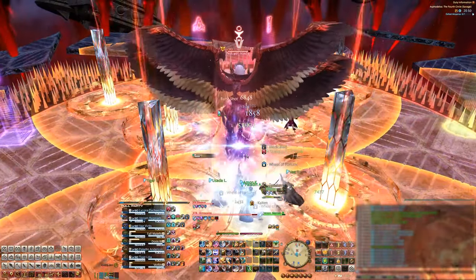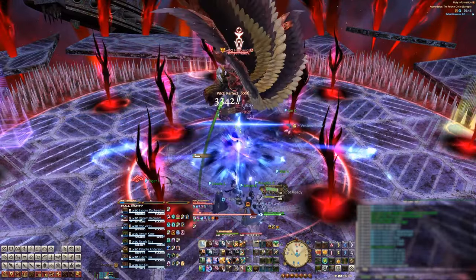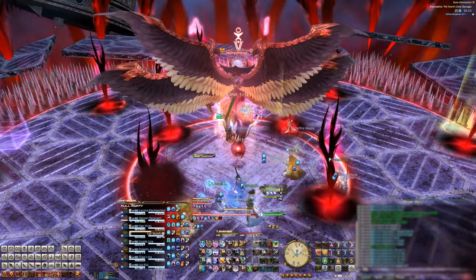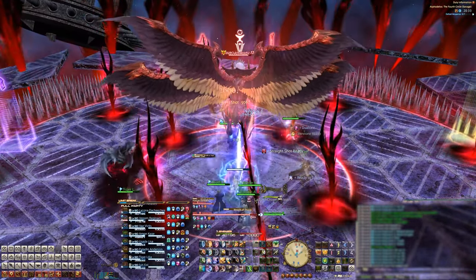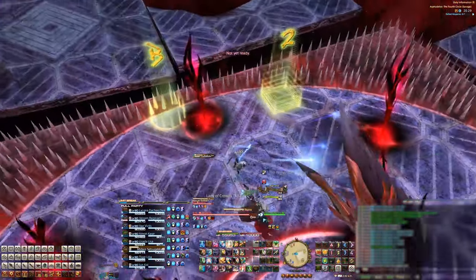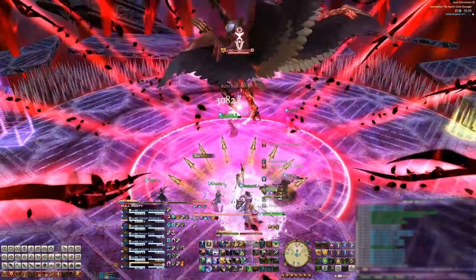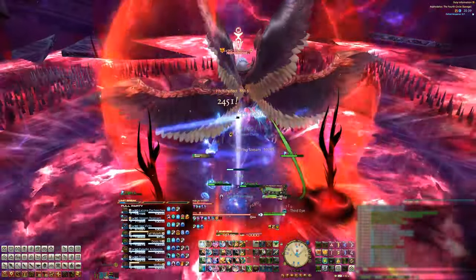As all the AoEs disappear, the boss will throw down dark red feathers on the stage. These feathers simply indicate the location of the mechanics we just saw — those AoEs and the towers. The boss will then tether to the feathers in a certain order, and this order determines which feather's mechanic will go off. This happens all throughout the fight and it's much easier done than said. After all those AoEs and the towers disappear and the feathers come down, he'll cast Searing Stream again.